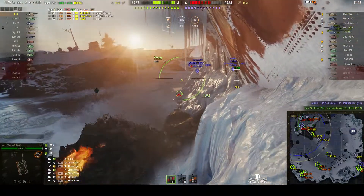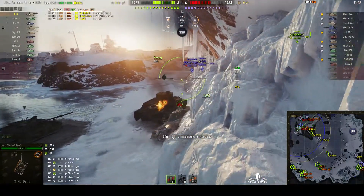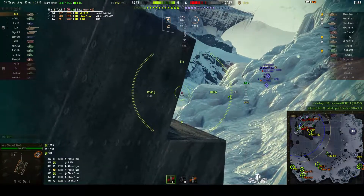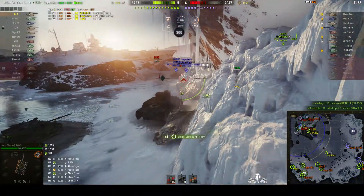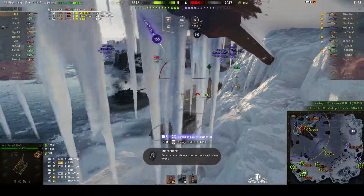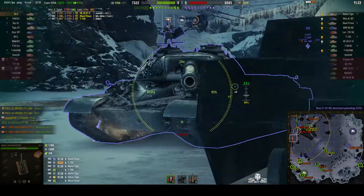Jason is going to pull back around behind the OI and use him to side scrape from. Bounced a round from the Alpine Tiger — you can see that 390 alpha. He's got the same gun as us: 122mm. Very dangerous. I always like using HE with that one. Unfortunately we didn't get penetration, but we did hit his tracks. Now the Black Prince is shooting us in the side, so we're going to have to side scrape against the Alpine and try to put shots into the Black Prince if we can.